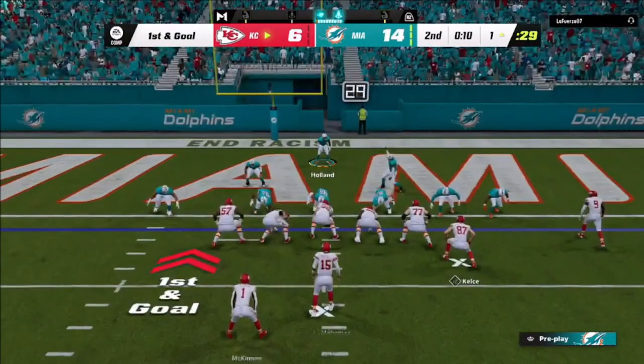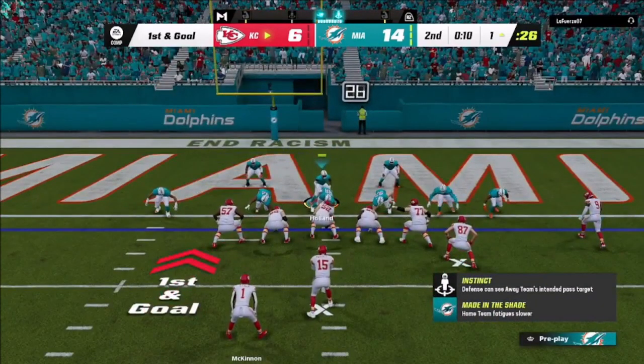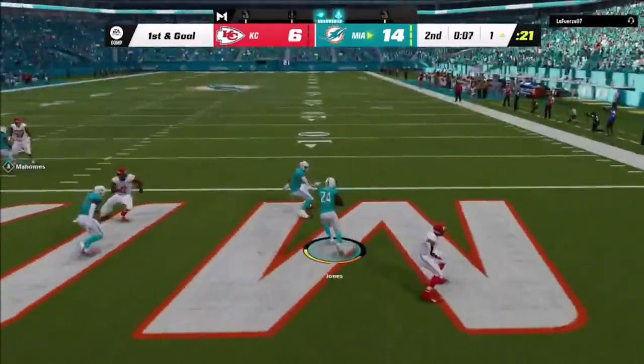On the one yard line with 10 seconds left, if I get one stop he's pretty much done. I'm anticipating he'll throw the ball because if he throws, he has two or three shots in the end zone. If he runs and comes up short, he loses his scoring opportunity altogether. You've got to pay attention to timeouts and time management because that helps determine what your opponent will do. I go with hard flats and another flat guy on the side so I have run fits. I use QB contained because this guy keeps rolling out to the right. He throws right into my hard flat for an interception — he didn't read that situation — and I'm off to the races trying to pick up a block.